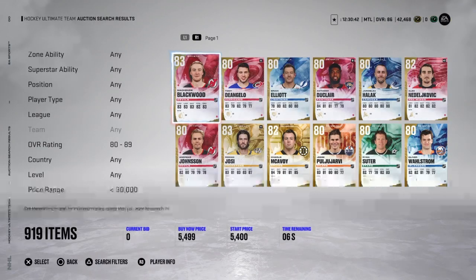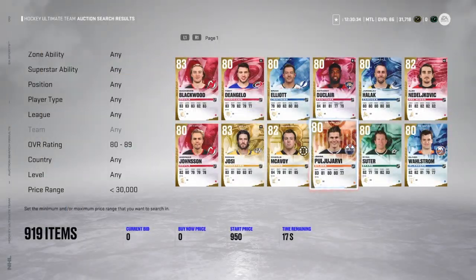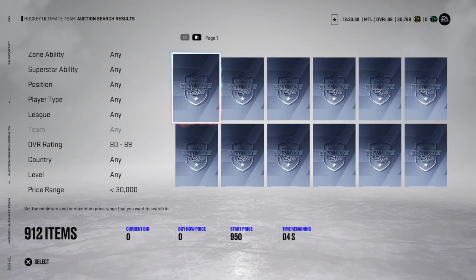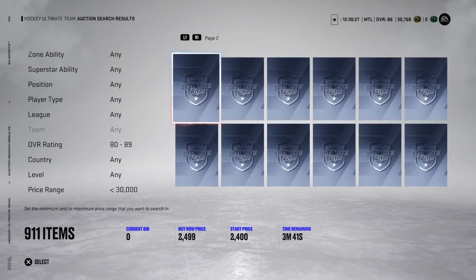That's step number one. For step two, with most people playing games rather than browsing the market, you can find some steals. I got a lot of 80s for 950 and flipped them for 2,000 to 2,500. I also got a lot of 83s and 84s for 5k to 10k and flipped them for 20k to 30k — making a lot of money doing that.